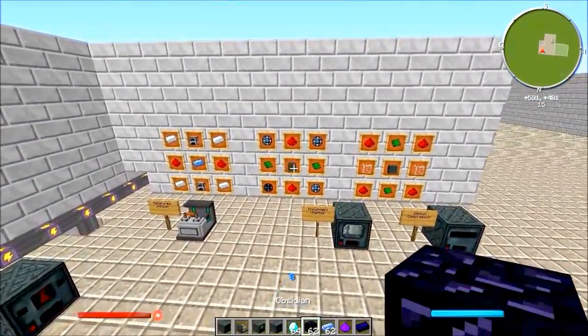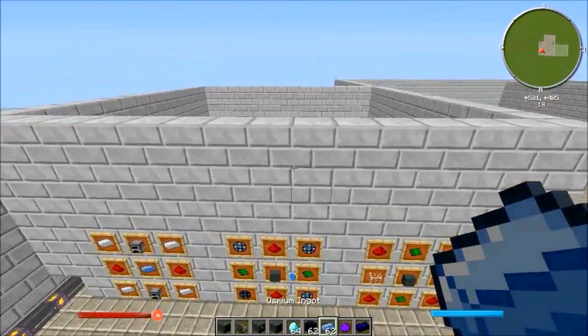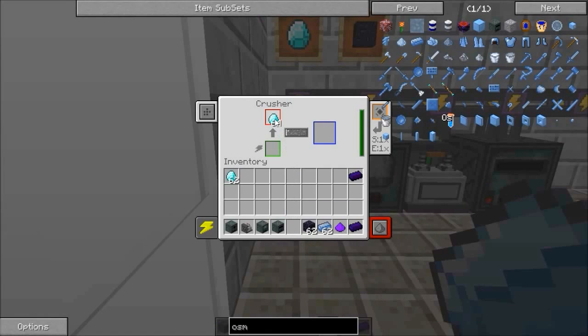You're also going to need diamond, obsidian, and osmium. I've set everything up right here. For the crusher, you insert a diamond into it and that's going to be crushing up that diamond.